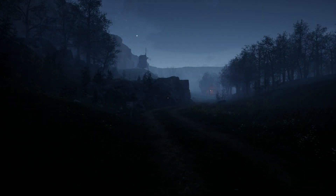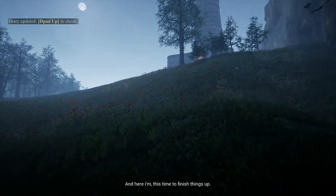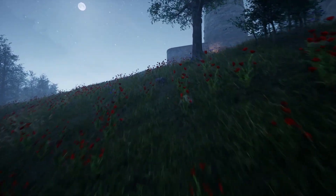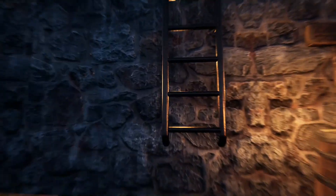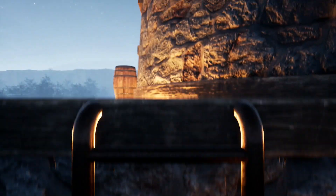First thing you want to do is turn a little bit right, go to that tower thing, climb up the ladder, and after you climb it all the way, turn around 180 degrees and just jump down and kill yourself for the first achievement. That's the easiest one.